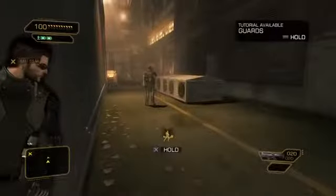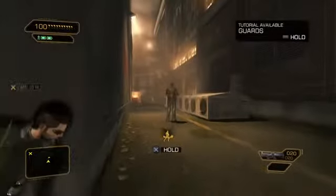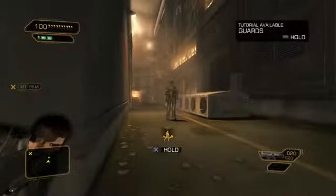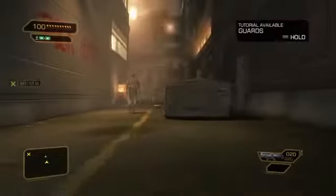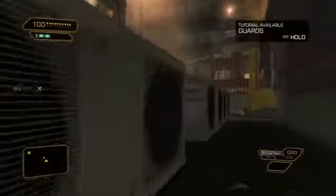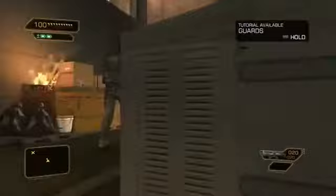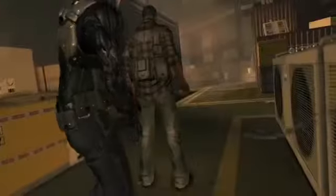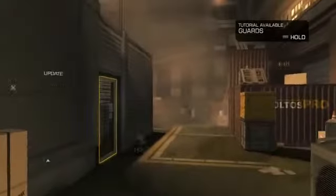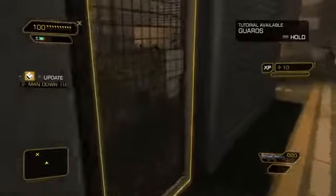Our first two playthroughs focused on showing off combat and stealth. Deus Ex Human Revolution also rewards you for taking the time to explore and discover alternate paths. Pritchard mentioned a roof access in his briefing — let's try to get inside using it. Again, we'll need to take care of that sentry, so we'll use another takedown. Let's hide him more carefully this time, just for fun.